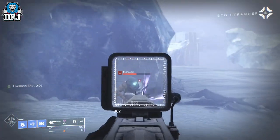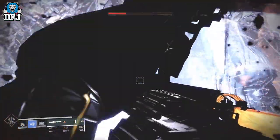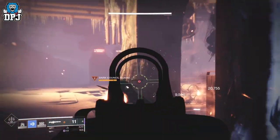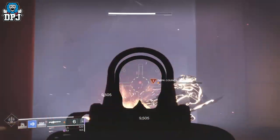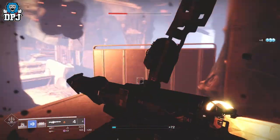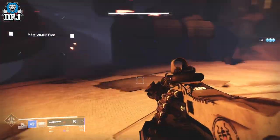Start up the Deep Stone Crypt raid on Europa and once you get into it, the hardest part is right here — you have to take out the initial adds. You have unlimited respawns so you can take as long as you like if you aren't quite high enough level. Once you take them out, that chamber will open up and you just need to follow the path on your sparrow.